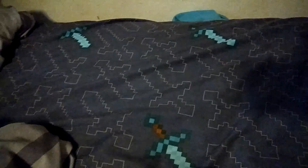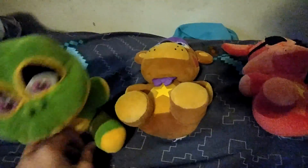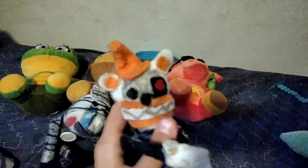FNAF 6 plushies — two of them are custom because the originals are garbage. Rockstar Freddy, Rockstar Foxy, and Happy Frog, which I found hidden behind a bunch of other stuff. This ugly security puppet I made out of a little zebra — it's the first plush I ever made. I keep it for memories, or in case someone wants to buy it. And Molten Freddy. Those are all the FNAF 6 plushies.